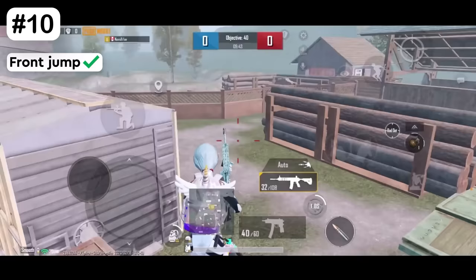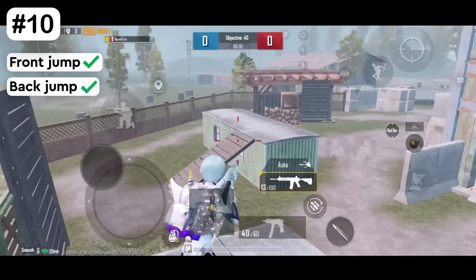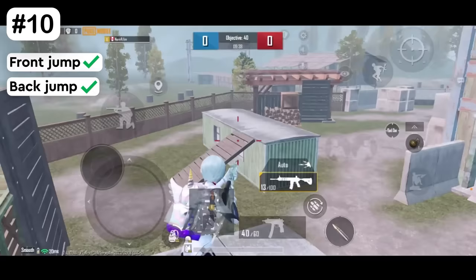You can do a front jump and back jump at this spot. It gives you more flexibility when fighting your enemy. Find this video helpful? Hit the subscribe button for more tips and tricks like these. I'm Shifan, see you in the next video.